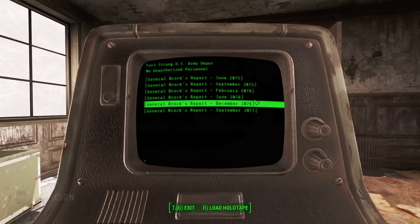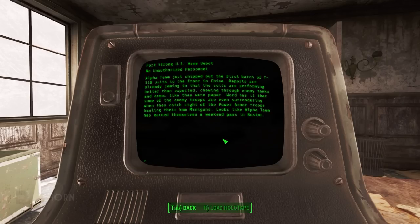June 2076: Alpha Team just shipped out the first batch of T-51B suits to the front in China. Reports are already coming in that the suits are performing better than expected, chewing through enemy tanks and armor like they were paper. Word has it that some of the enemy troops are even surrendering when they catch sight of the power armor troops hauling their 5mm miniguns. It's because America had power armor that China was surrendering en masse — which is why a communist Chinese-themed version of power armor just wouldn't exist in this universe. Otherwise this terminal wouldn't make sense.